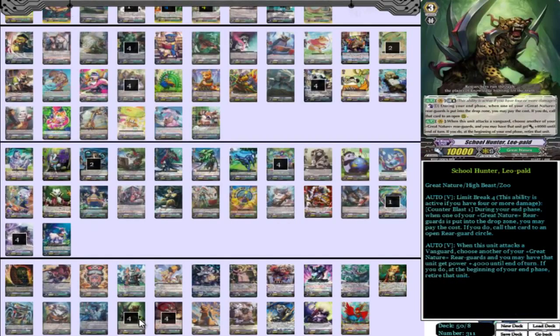And then we have four School Hunter Leopold. What he does is Limit Break 4. During your end phase, when one of your Great Nature rearguards is put into the drop zone, you may pay the cost — if you do, call that card to an open rearguard circle. His other skill is when this unit attacks a vanguard, choose another of your Great Nature rearguards, and you may have that unit get power plus 4,000. At the beginning of your end phase, retire that unit. Just a strong card for giving out pressure. You gotta play both Leopolds, and he's the guy who makes your reverse cross ride. Just a great card to play in the deck, gotta play it.